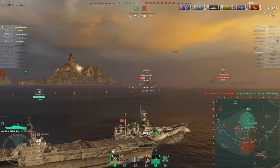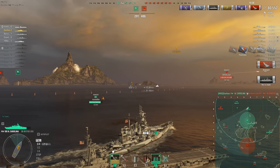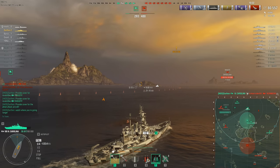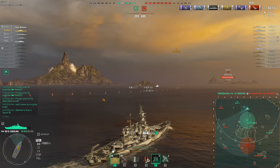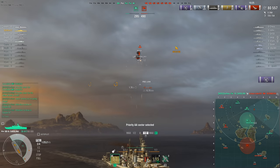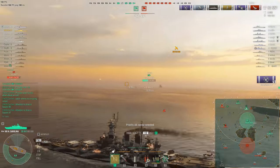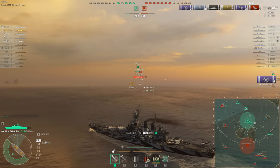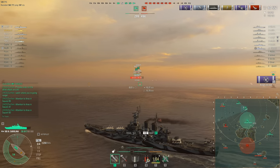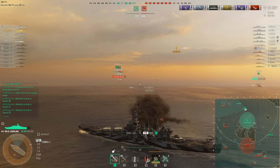Meanwhile, as Dathan lines up some shots on the Nurnberg — oh lovely, there's kill number two. The Normandy has gone down, which means on the other flank — if you look at the mini-map — the Atlantico is now all on his own against at least four enemies. In most other battles that would be a death sentence, but this guy apparently has something to prove. He's going for it — more on that as it develops.